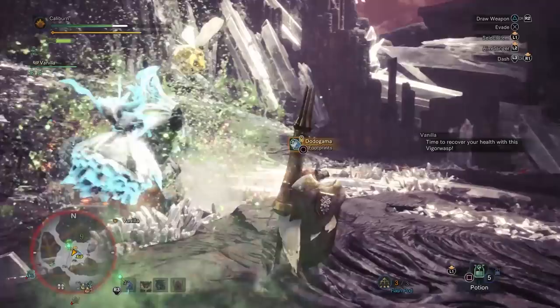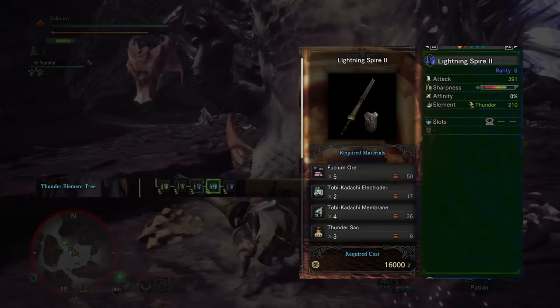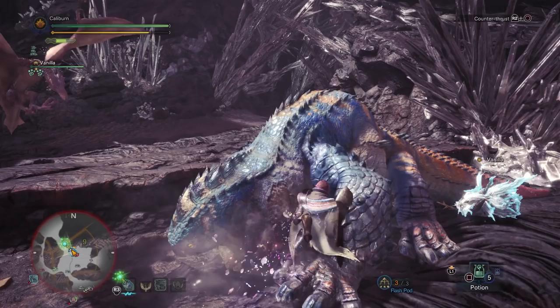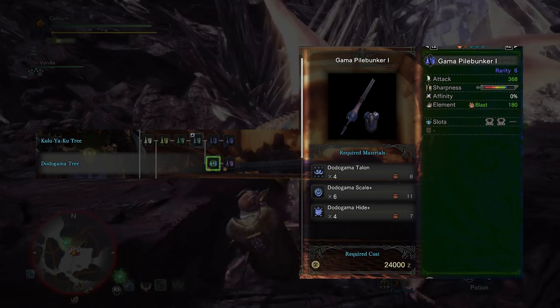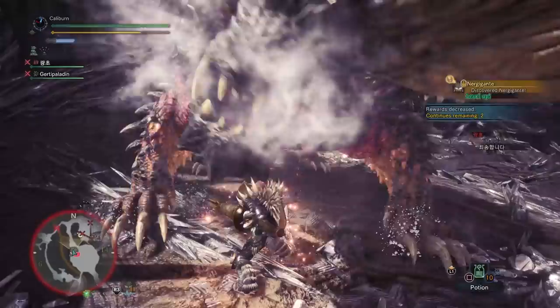These will all be fairly close with some minor nuances between them. Mine in the Elder's Recess for Fulgur Ore. Upgrade your Lightning Spire 1 into a Lightning Spire 2 by using 5 Fulgur Ore, 2 Toby Kadachi Electrode+, 4 Toby Kadachi Membrane, and 3 Thundersack. You can also continue with the Kulu Lance — hunt an Odogaron and gather Brutal Bones from bone piles in the Elder's Recess, then upgrade your Kulu Hasta 1 into a Kulu Hasta 2 using 2 Odogaron Claw+, 4 Kulu-Ya-Ku Beak+, 3 Kulu-Ya-Ku Plume+, and 3 Brutal Bone. Alternatively, hunt Dodogama and upgrade your Kulu Hasta 1 into a Gamma Pile Bunker 1 using 4 Dodogama Talon, 6 Dodogama Scale+, and 4 Dodogama Hide+. Your next mandatory hunt is Nergigante — any of these weapons will be viable, but Nergigante is weakest to Thunder Element, so the Lightning Spire 2 is the preference. The other two lances have superior blue sharpness at the cost of lower base damage.